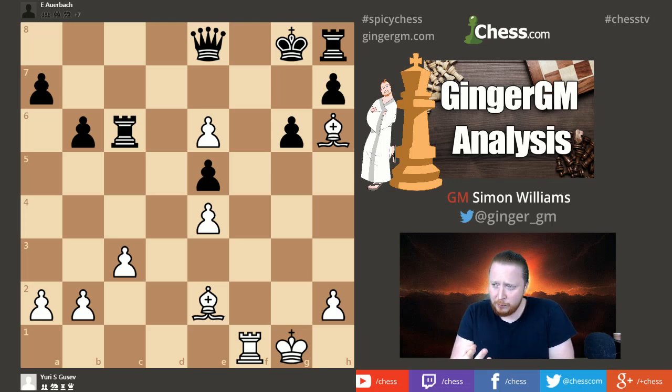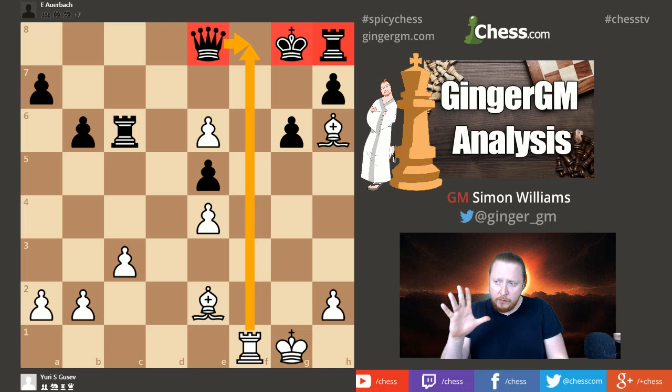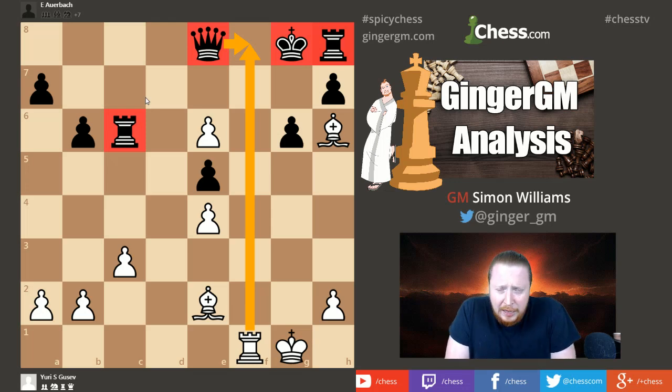This is one of those sacrifices which is a prophylactic sacrifice — you're trying to restrict and suffocate your opponent's ideas. The whole point of this beautiful concept is to stop black's ideas. Black can't move the rook on h8, black can't move the king on g8, and black's queen can't move anywhere away from the f8 square because if it does it allows rook to f8 checkmate. So those pieces are essentially dead.